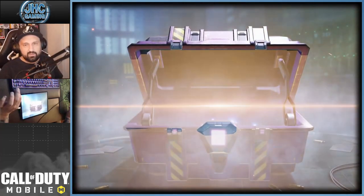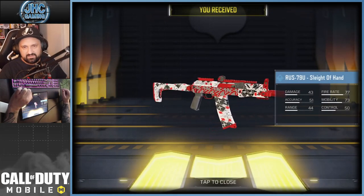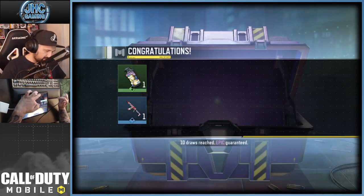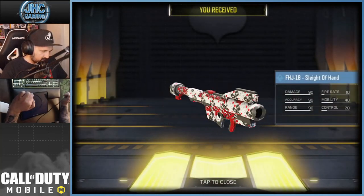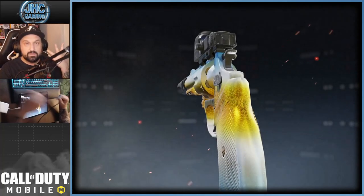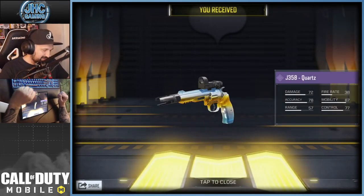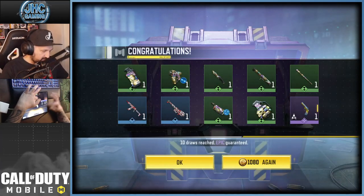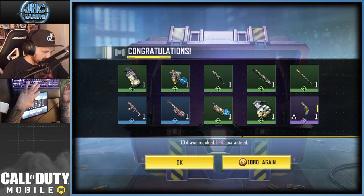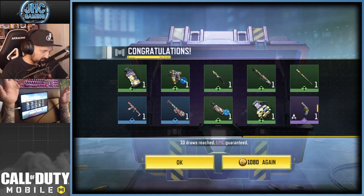Here we go — first 10 crates. We got a RUS-79, which actually looks better than my first impression. Then an FHJ-18. And here's the first of the set bonus items — the J358 magnum with a red dot. First epic: Trap Master. Also got a baseball bat and a knife. Decent first 10, let's go for 10 more.